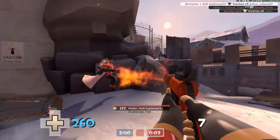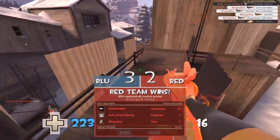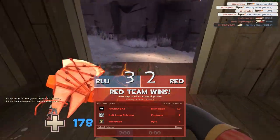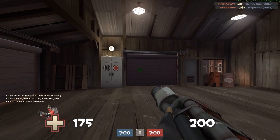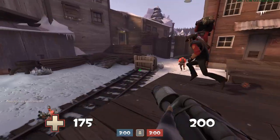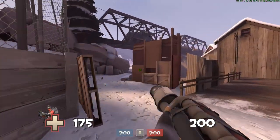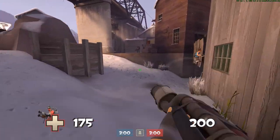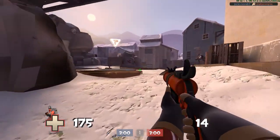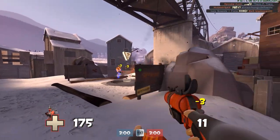Against the Demo — since he's purely a projectile-based class because of his explosives, you do have the option to push away sticky traps and all that. You have the option to push away his stickies and sometimes his grenades as well. It's hard to land the hits with grenades sometimes because the projectile is in an arc versus the rocket which goes in one straight direction. Typically if you're within close range of him, he'll have a hard time going up against you.